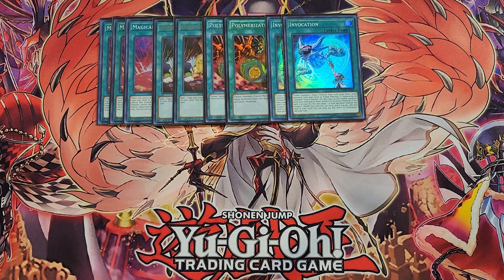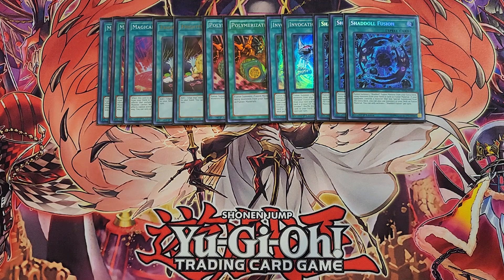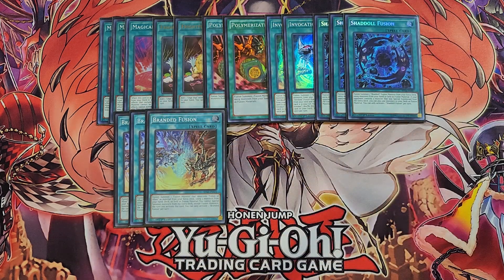We then play three copies of Shadow Fusion. Shadow Fusion is basically Polymerization, but if your opponent controls a monster that was special summoned from the extra deck, you get to use materials from the deck to Fusion Summon, which is insane. This is where fusion-from-deck started — it lets you summon out cards like Winda, Apokalon, and even Construct from the extra deck. We then play three copies of Branded Fusion. Branded Fusion is such a powerful card — being able to fusion summon from deck as long as you use a Fallen of Albaz as one of the materials, and being able to summon cards like Albion or Lubelion to step into cards like Mirror Jade, is just really, really good.